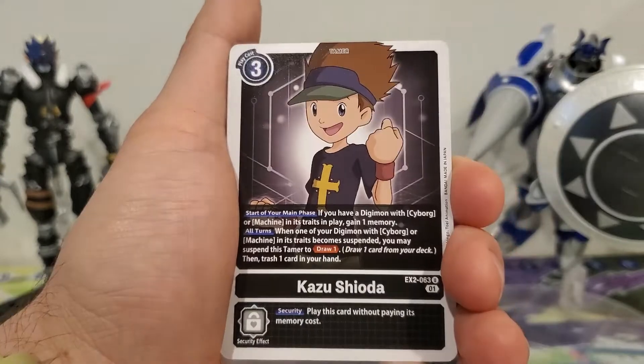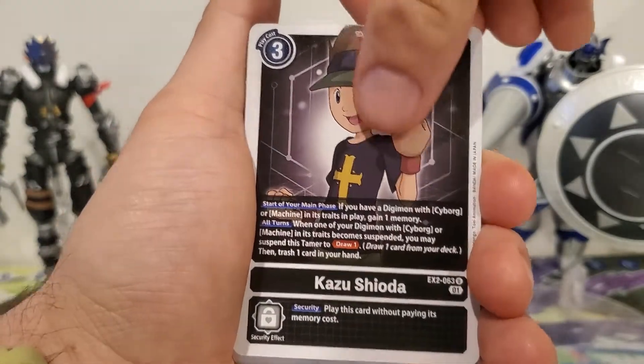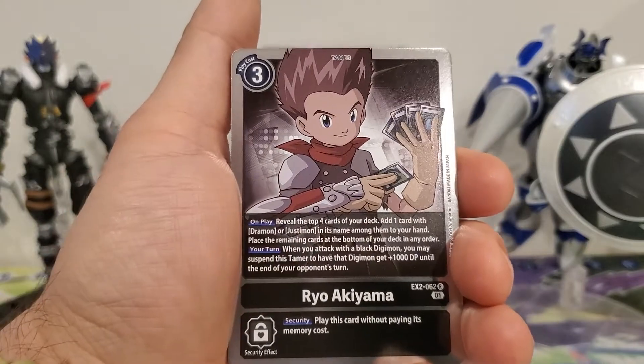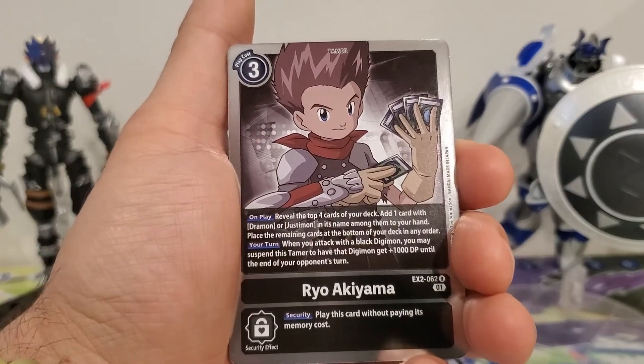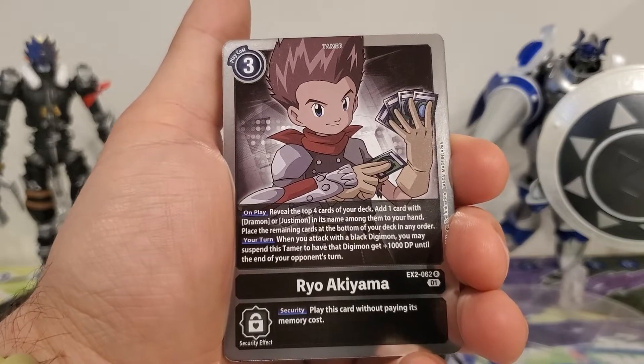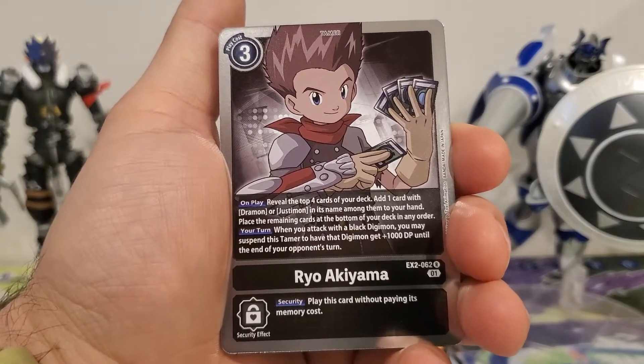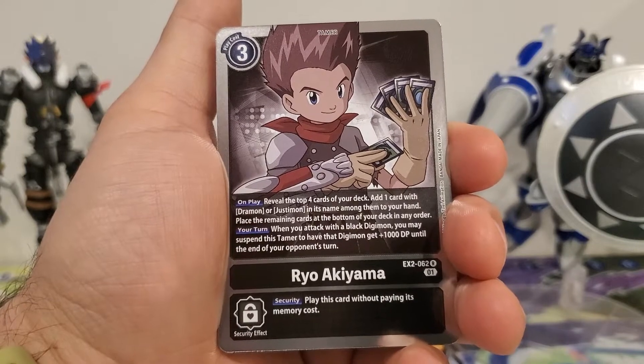Gigimon, Kazu, and we got Ryo. He's a 3-play cost. On play, reveal four cards from the top of your deck. Add one card with Dramon or Justimon in its name among them to your hand. Place the remaining cards at the bottom of your deck in any order.